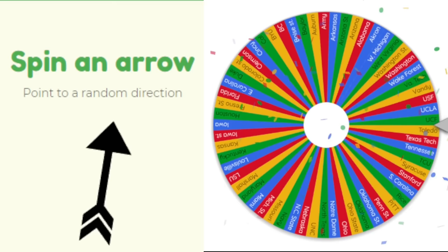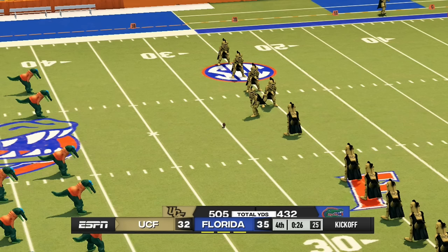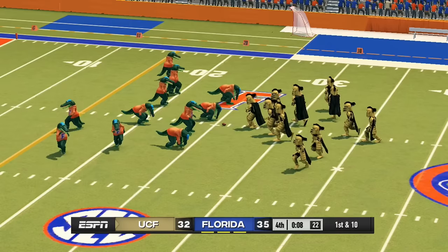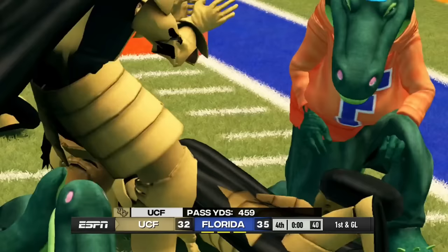UCF heads north to face the Florida Gators, who've already won a game. This one comes down to an onside kick — UCF gets it with 26 seconds left and needs a field goal. Down three on their last play, they check down but the receiver only makes it to the seven-yard line. Florida holds on and gets the dub.